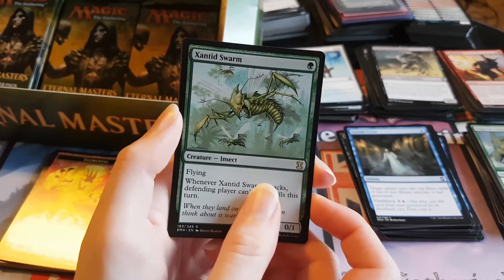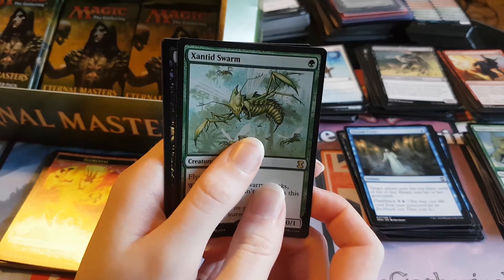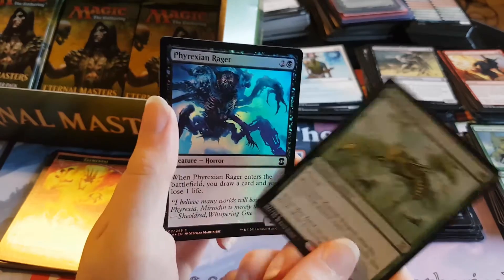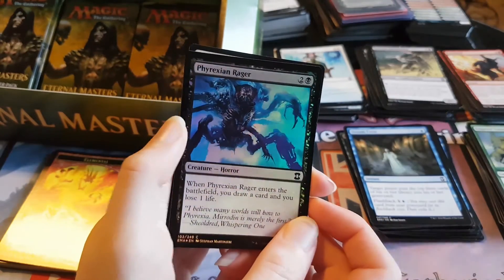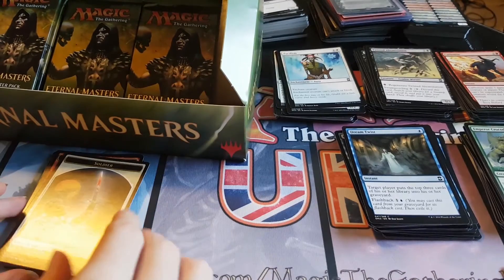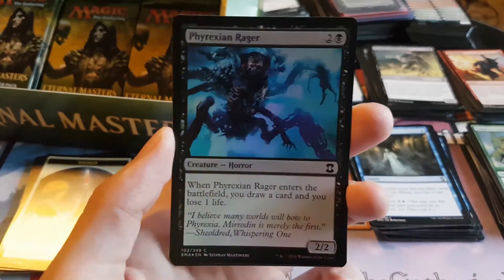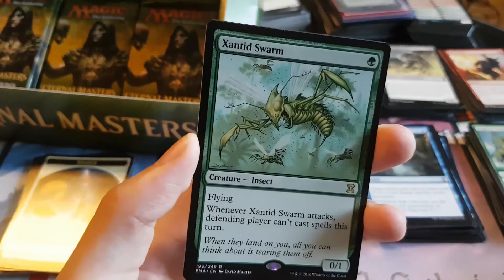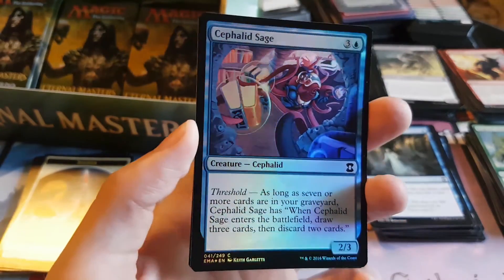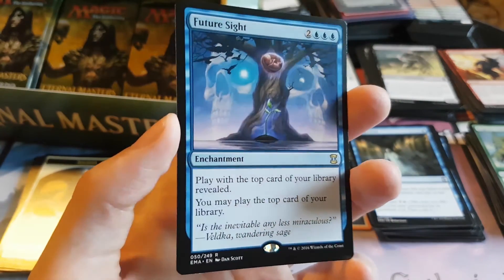So two really bad packs this time. And the foil — black foil. It begins with P — Phyrexian Rager. Terrible. These packs are so bad. Phyrexian Rager foil and a Soldier Token. They were two of the worst packs I've ever seen in Eternal Masters. We're getting no good foils in this box — we have a Zantid Swarm rare, a Cephalid Sage foil, and a Future Sight rare.